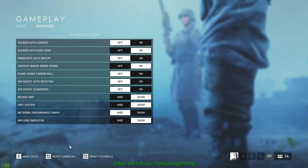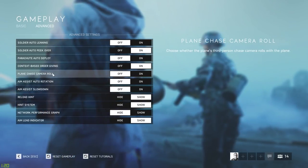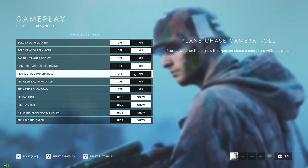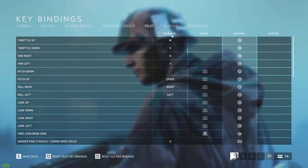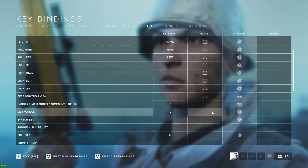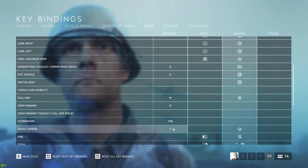Let's take a look at the settings. Go to Options, then Gameplay, then Advanced. The way I have it is that I set chase camera roll off — that's how you see the ground is always beneath me no matter how I flip and turn. Some people like it, some don't. For key bindings for pilot, I have Space to pitch up, and I put exit vehicle on Y so I don't jump out by mistake. Chase camera I have on T.